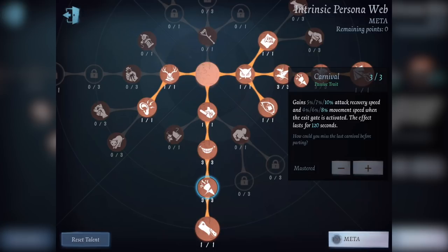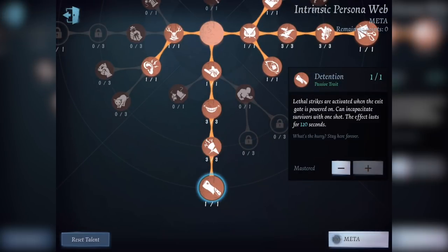Which is very good. The 8% movement speed is good for when the exit gate is activated — it lasts for 120 seconds and is synchronized with the Tension. Lethal strikes are activated when the exit gate is powered on, and can incapacitate survivors with one shot. The effect lasts for 120 seconds.